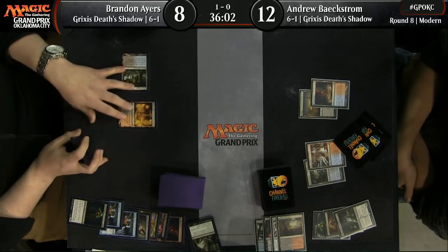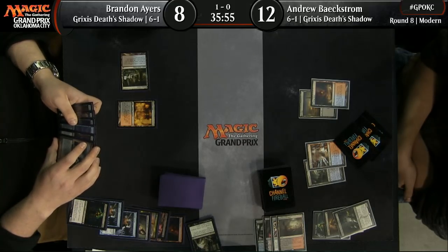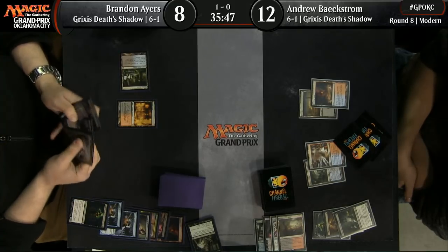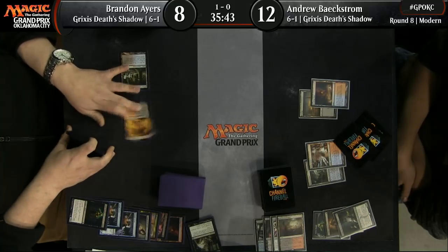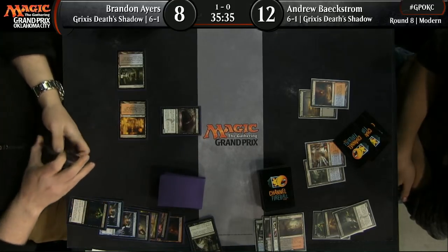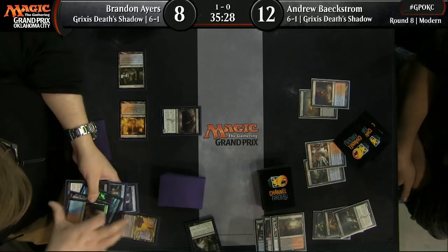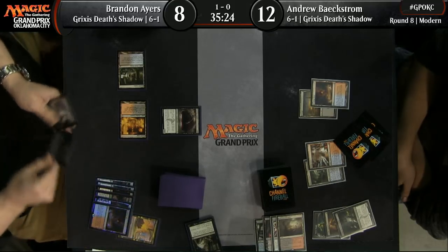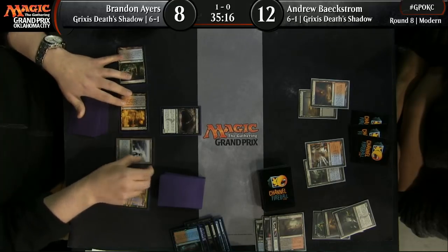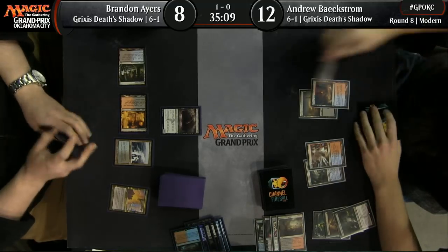Another thing described earlier is certainly playing out — the players are trading resources, and we haven't seen who has the last threat standing, because right now nobody has anything. We have to be patient and see who can commit back to the board, because Andrew's hand looked really good earlier. Brandon has six cards in his hand but he's gotten rid of most of what he saw — the Liliana of the Veil's gone, the Death Shadow's gone, the Tasigur's gone. Brandon has a Liliana in hand that is likely to trump the situation. This Gurmag Angler's going to be pretty good — a turn ago he had no graveyard, and now he's delving an entire Angler.